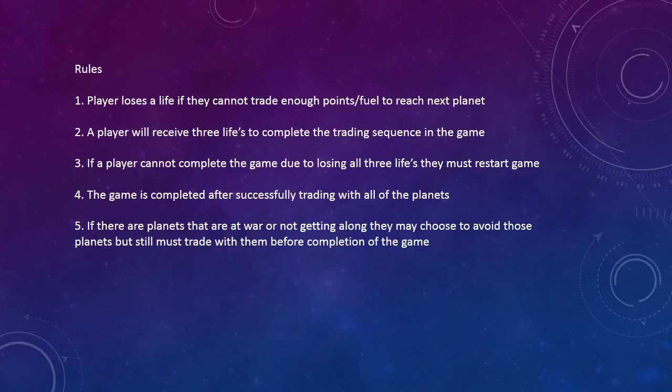Rules: 1. A player loses a life if they cannot trade enough points to gain fuel to reach the next planet. 2. A player will receive 3 lives to complete the trading sequence in the game. 3. If a player cannot complete the game due to losing all 3 lives, they must restart the game. 4. The game is completed after successfully trading with all the planets. 5. If there are planets that are at war or not getting along, the cadet may choose to avoid those planets but must still trade with them before completing the game.